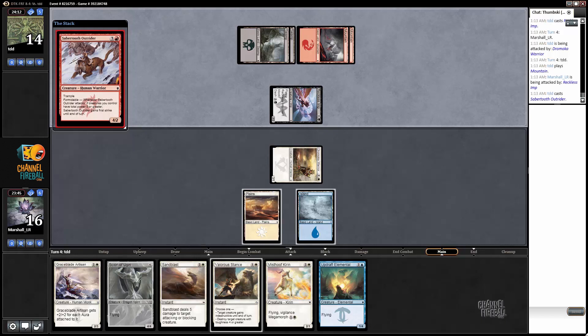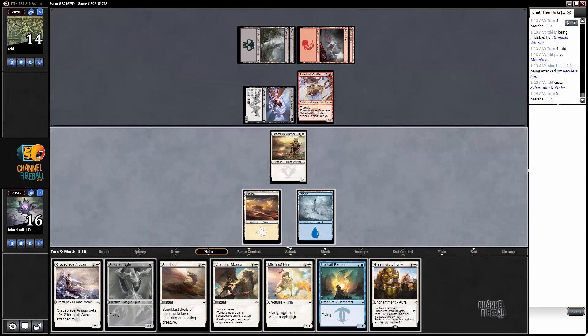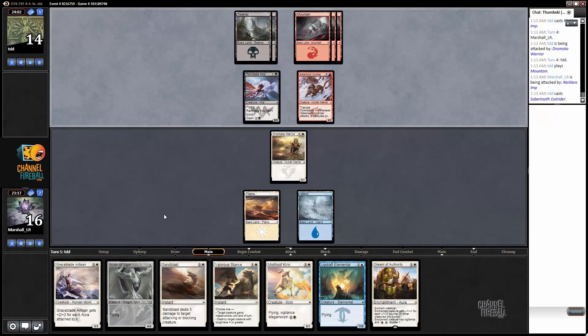Sabertooth Outrider. This is a spell that we can cast but not one we actually really want to here. I'd rather just try to trade for the outrider — I think racing is now off the table. We're taking six, only dealing three, and a deck with five cards in hand in the dash colors like this could get out of hand pretty quickly. So I'm just going to sit back and try to block the Sabertooth Outrider and maybe even go for Valorous Stance to give my creature indestructible.